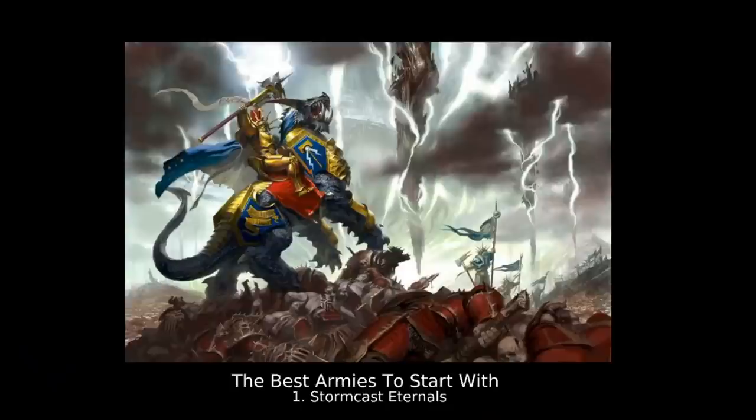Number one of the best armies to start with: Stormcast Eternals, the poster boys for Warhammer Age of Sigmar. They are a great army for getting into — they have a multitude of different start collecting boxes and are in the current starter set, so there are a bunch of great ways to get into the army with cheaper miniatures. They generally are a lower model count army — even a high-end Stormcast army probably won't take you above 60-70 models at maximum — and the cost of the army, thanks to all these start collecting boxes, is kept down.